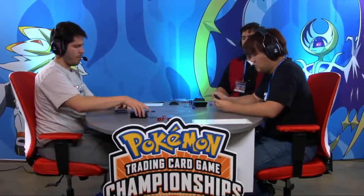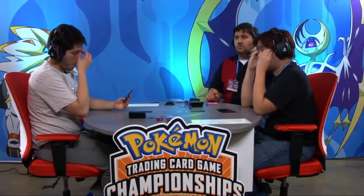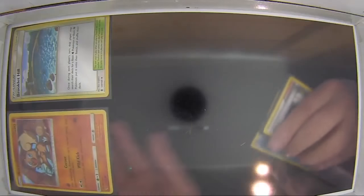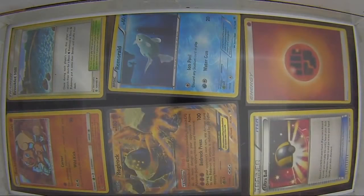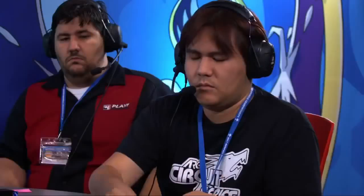Players getting set up — no mulligans. Pablo may be thinking about benching an additional Pokemon but decides to start laying out his prizes. We got a Remoraid, a Regirock, a Rockruff — nothing too bad. The Remoraid might come into play if Pram chooses to target those down again. We see the two basic fighting in Pram's deck are in the prizes right now, so we'll see if that comes into effect.